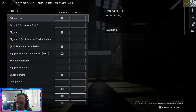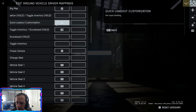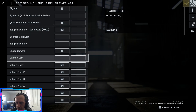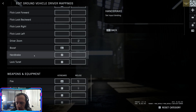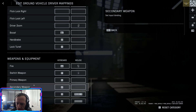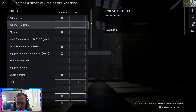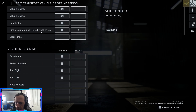Ground vehicle driver keybinds: exit and enter vehicle is E, big map, quick loadout customization is Y — maybe you can swap customization at a main base or ammo depot. Swapping seats uses WASD. Mouse controls aiming. Boost is pretty typical. Handbrake is Z — keep that in mind if you're trying to slide around. Lock turret is V. Swapping weapons is F, but you can also use number keys with equipment slots three and four, and primary weapons one and two. Transfer vehicles like a Black Hawk or troop transport have their own default settings.